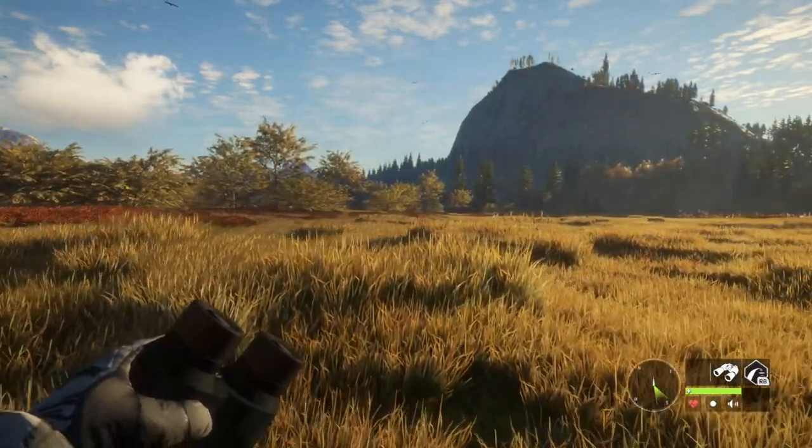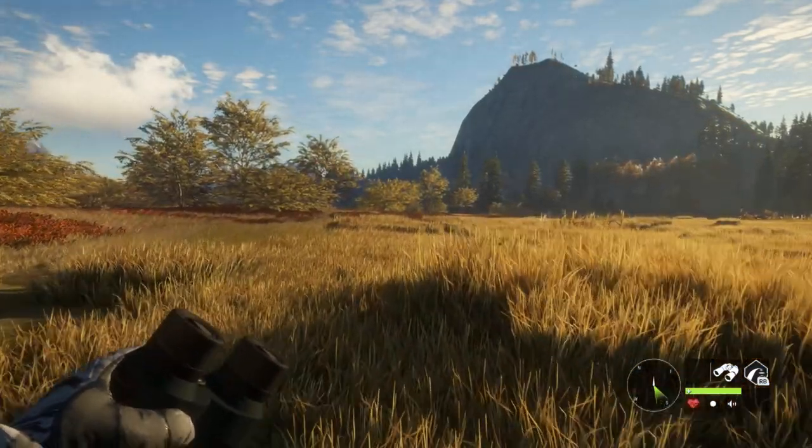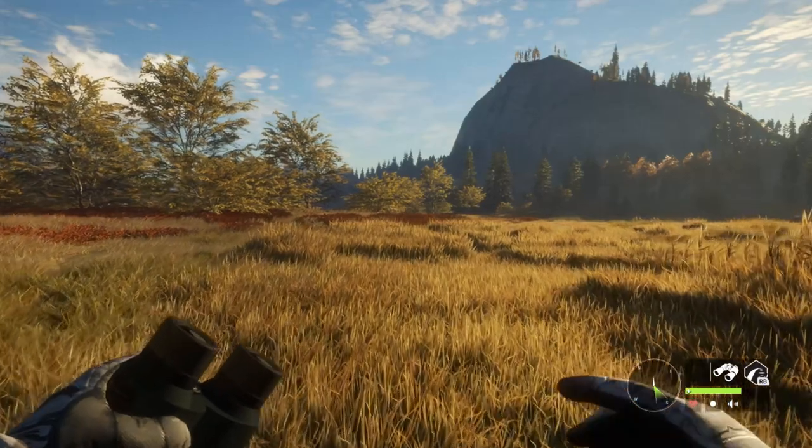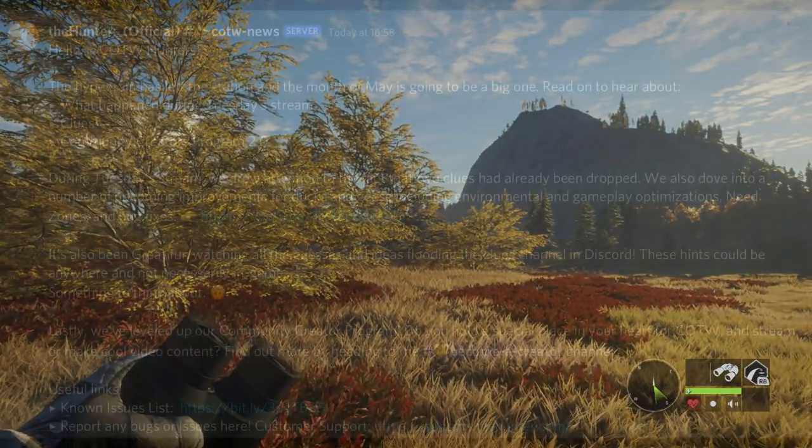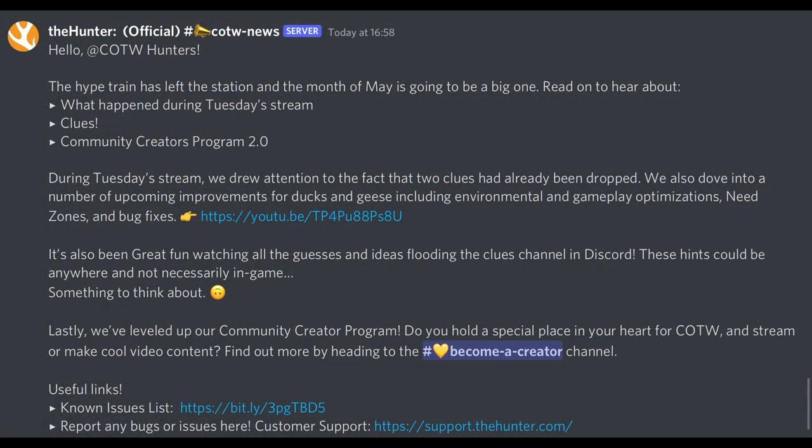There are a couple of brand new images that appear to be of the new map, and I'm really excited to talk about them and about some of the stuff being discussed in the Hunter Official Discord. A post from earlier today says: 'Hello Call of the Wild Hunters, the hype train has left the station and the month of May is going to be a big one.' It also mentions: 'It's been great fun watching all the guesses and ideas flooding the clues channel in Discord. These hints could be anywhere and not necessarily in-game. Something to think about.'